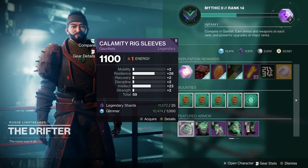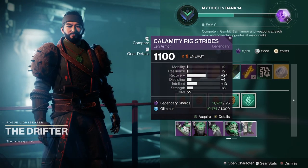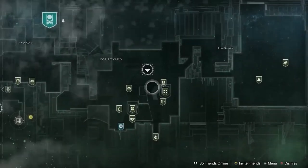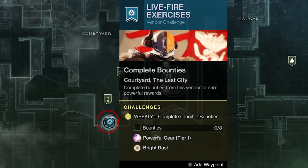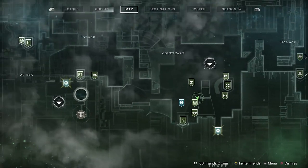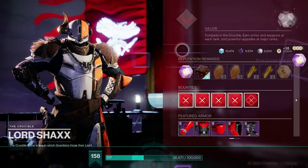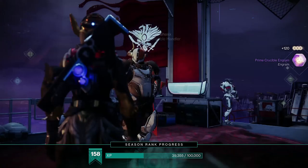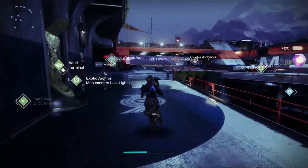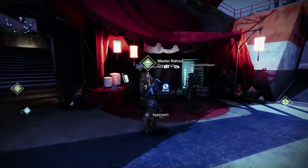You may be saying you don't have access to that armor or don't know how to get it — here's how. You want to complete the powerful reward for the eight bounties you can do every week on each class from Zavala, Shaxx, and Drifter. Completing those eight bounties rewards you with a prime engram, which gives you one of the five pieces of armor. Over the next five weeks of completing those eight bounties every week, you're going to unlock all of the armor.